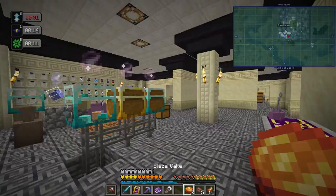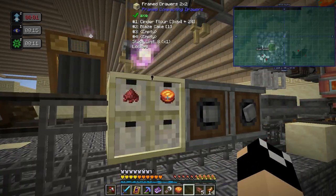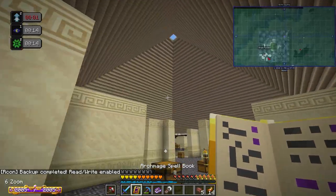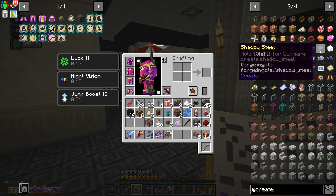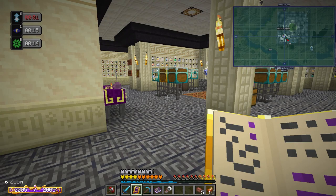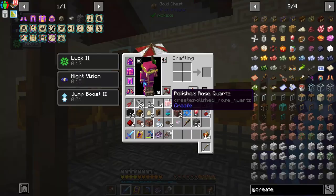There are our two blaze cakes — you can't eat them, it's not a new food. Slotting blaze cakes into the drawer and the Corporea crystal cube. I'm setting up the analog lever — I don't need a ton of these stocked, and they're mainly going to be used as fuel for a few things. Long term we could have all the mixing in one spot since we're making changes.